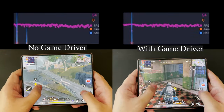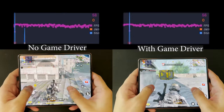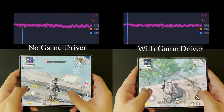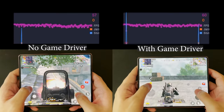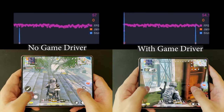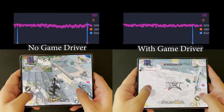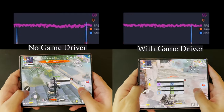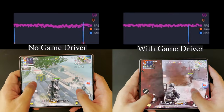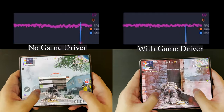At around 8 to 9 minutes in, if you pay close attention, you can see that the performance with the Game Driver is actually a little bit more stable. Although both are dropping frames as low as 54 or 55 FPS, with the Game Driver the game has noticeably fewer stutters and the average FPS seems a little bit higher. I'll show about two minutes of gameplay at normal speed so you can feel it yourself — or if you're bored, just fast forward to the results at the end.